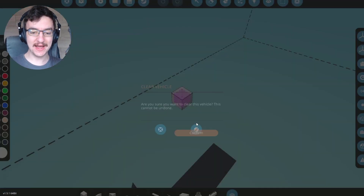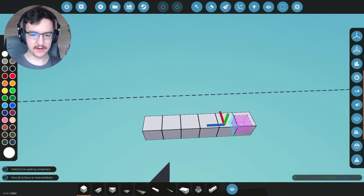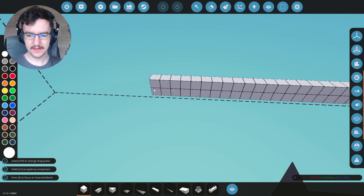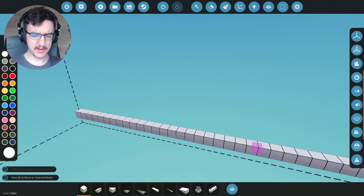So we're going to go ahead and start a new vehicle. 46 by 27 is what we need. So we're going to go from here — we're going to go 45. That's how wide it needs to be. And then we need 27 sideways.